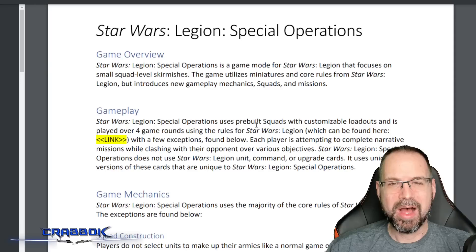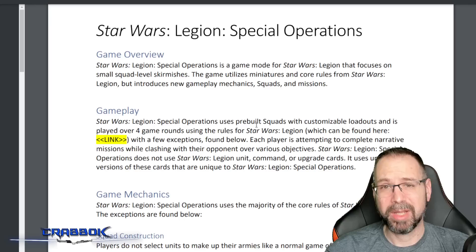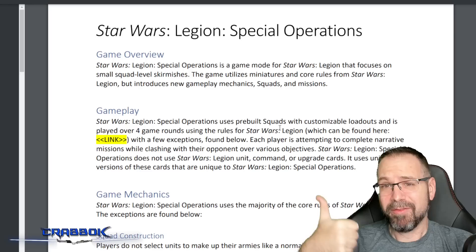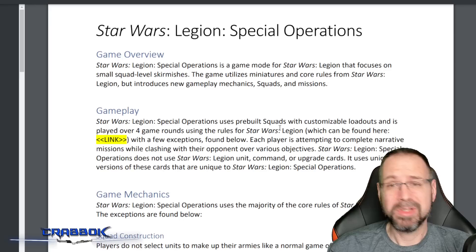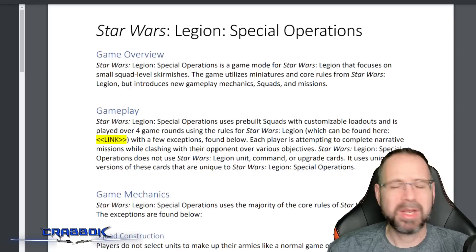There is a rule that says you must use official Star Wars Legion miniatures — probably for legal reasons — but honestly, you can use whatever you want. You can use Legos. It's a free rule set. If you already have Star Wars Legion minis, they're great minis, so why not use them? You could also 3D print your own if you want a separate set for this format.